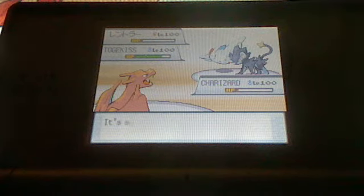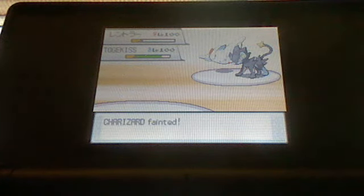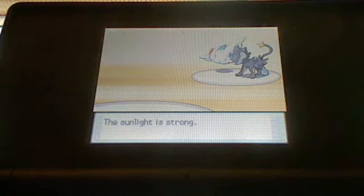Togekiss hits but doesn't really go anywhere. He probably only did it because I had two flying types — I would actually do that too. So he fainted two of my Pokémon, but here's where the show begins.